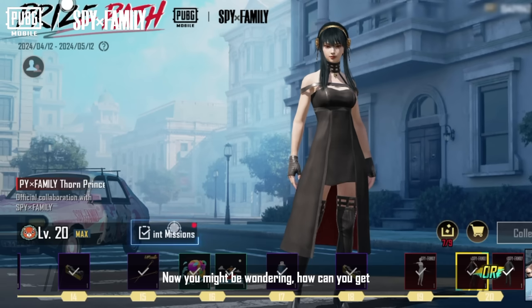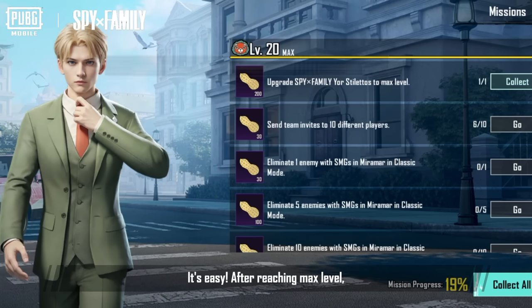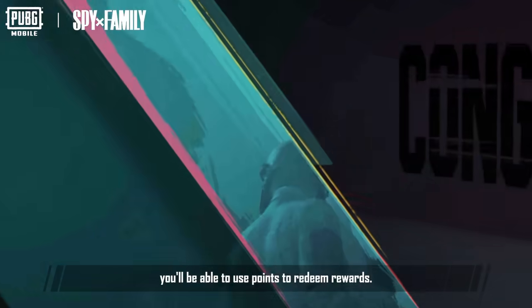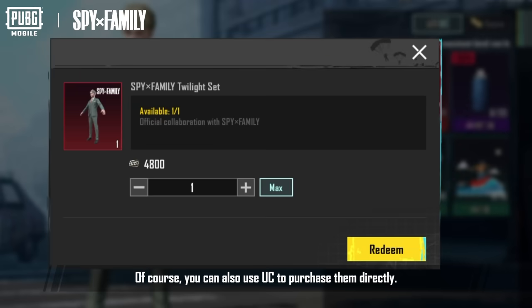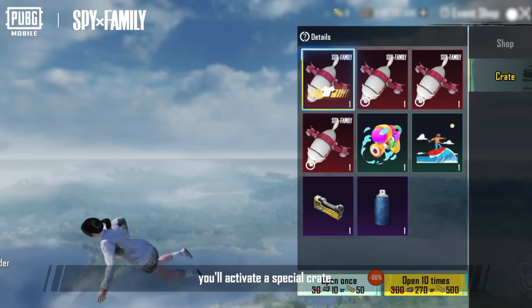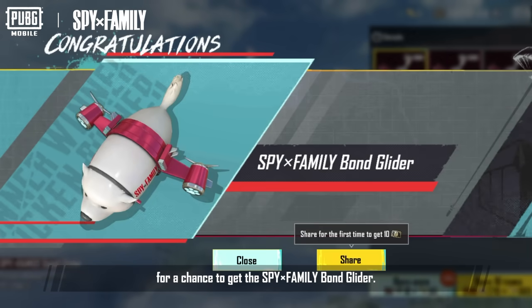Now you might be wondering, how can you get the other character's outfit? It's easy! After reaching max level, you'll keep accumulating points earned from missions. If you go to the event shop, you'll be able to use points to redeem rewards. Of course, you can also use UC to purchase them directly. Once you reach prize path level 20, you'll activate a special crate. Open it for a chance to get the Spy Family Bond Glider.